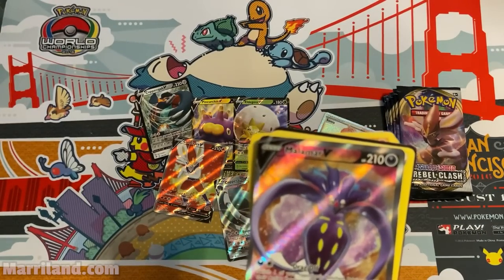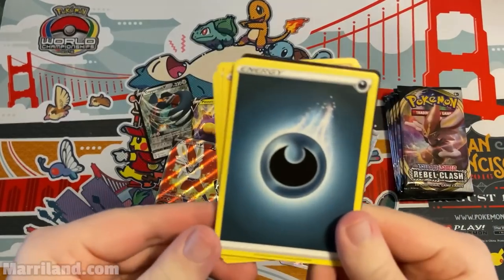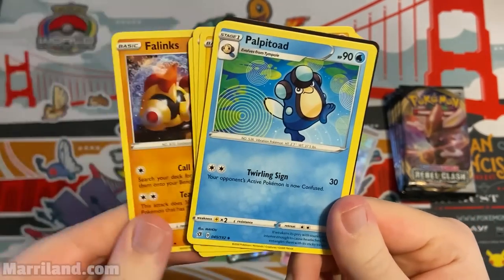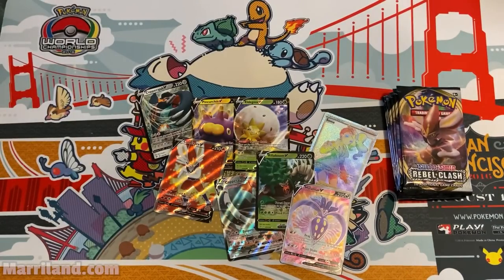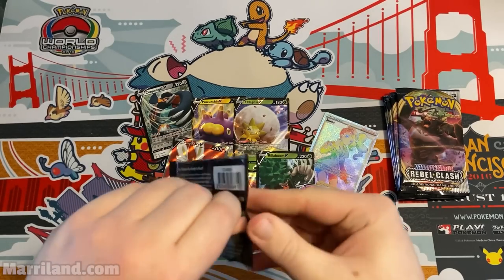Drag Off is really nice — it's just unfortunate it costs two energy; if it were one it'd be amazing. Balance, Palpitoad, Capture Energy. Code card here. Lots of cool cards so far — I'd say it's worth it.